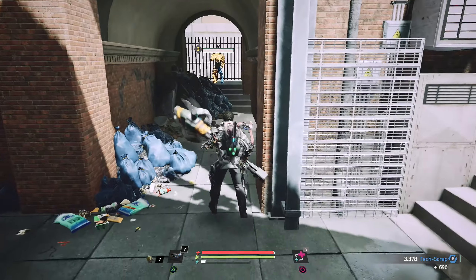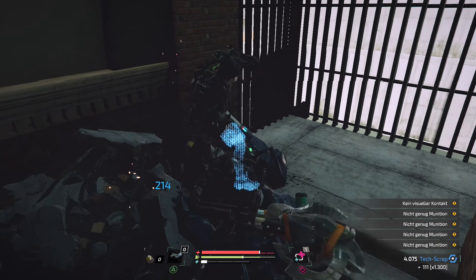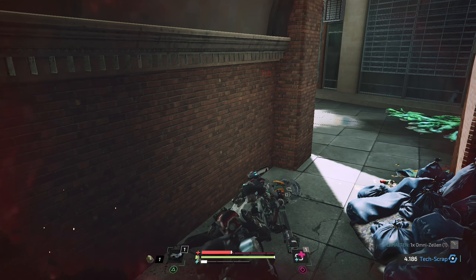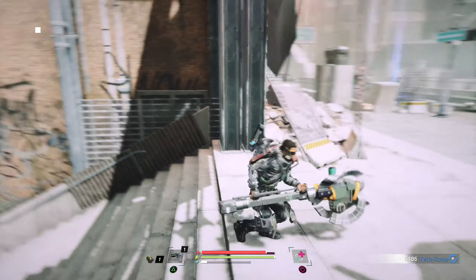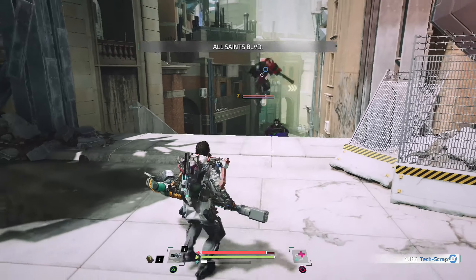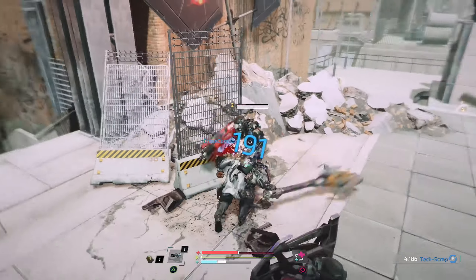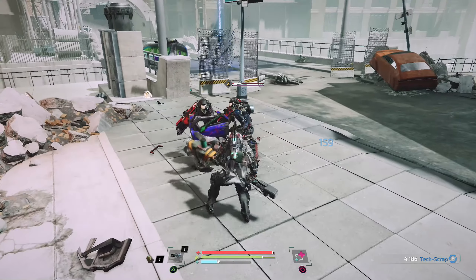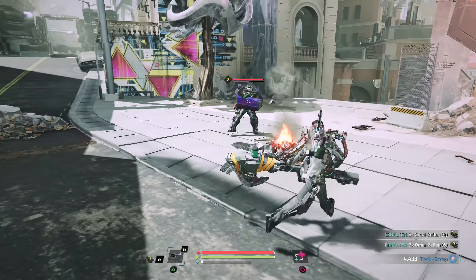Wir haben ja noch den Brecher bekommen: Schaden 100, Energiegewinn 90%, Ausdauerverbrauch 140% - alles im grünen Bereich, auf die aktuelle Waffe gerechnet. Echt geil. Na komm, hauen wir die rein. Von der Optik her gut - ich hab selber Angst vor mir, aber die Gegner sollen ja Angst vor mir haben. Da sind meine Tech-Scraps - her damit. Die Waffe ist relativ langsam.